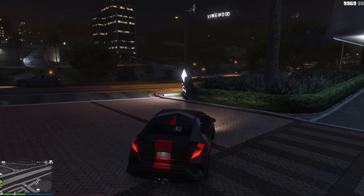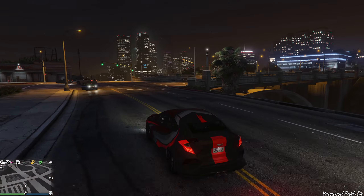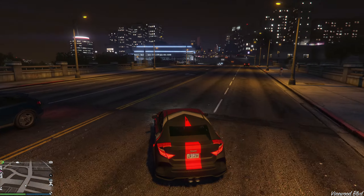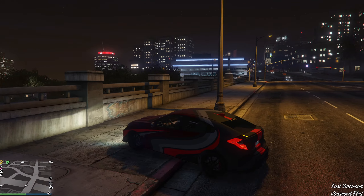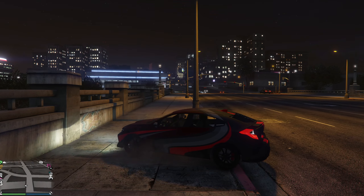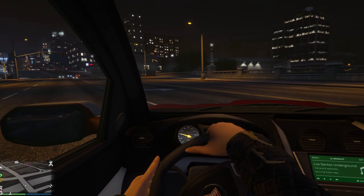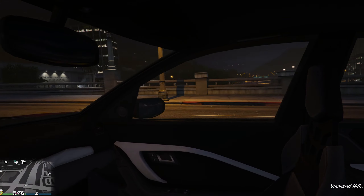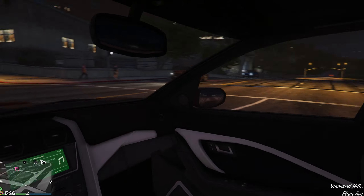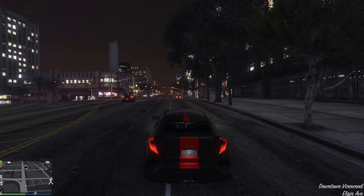This is supposedly a Honda Civic Type R. Let's test the front wheel drive. Yep, as it should — front wheel drive. How does it look from inside? Nothing special, just as I would expect a Honda to look from inside.